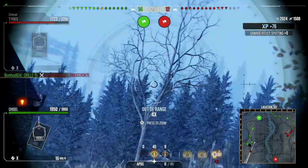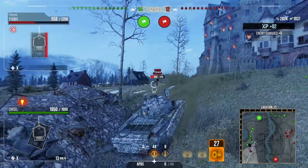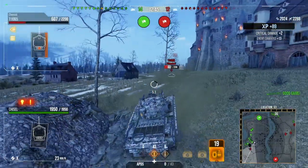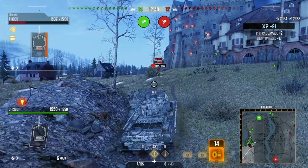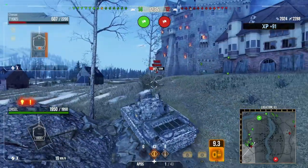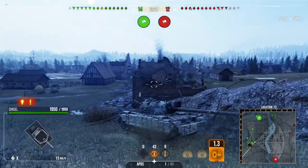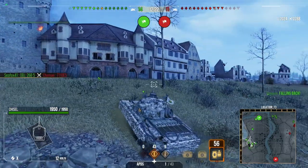We try to take the shot and pull back to avoid eating one but unfortunately the terrain kind of fluffed that for us. We do get one in return anyway and manage to keep our hit points — 2,000 damage, 2,000 assistance. We're not going to extend the shot for the kill on the E5 but I think they're going to get shut down soon. I decided to turn back and defend the base because it looked like we were light on numbers that way.